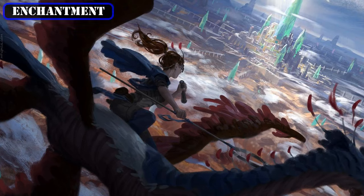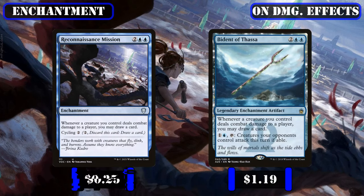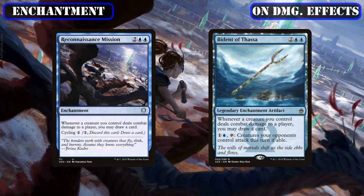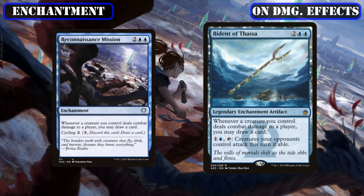Following the same trend as our sorceries, the only enchantments we'll be running in this build will be the on-damage draw effects Reconnaissance Mission and Bident of Thassa, which pair very nicely with our evasive token creation and our evasive fairies in the 99 to provide us with easy to proc and repeatable card advantage. The former gives us the option to cycle it if we need the draw but don't have the board presence to take advantage of it, and the latter's enemy-specific pseudo-goad is situationally useful to break otherwise stalled board states, especially those that have flying blockers our fairies may have a hard time getting through.